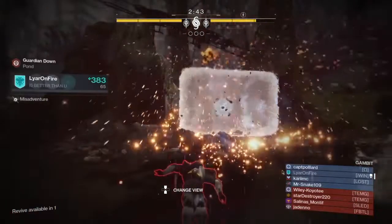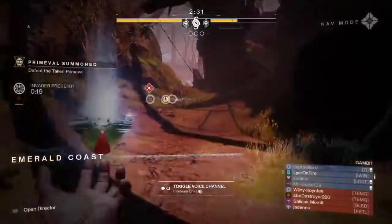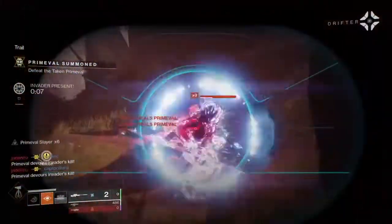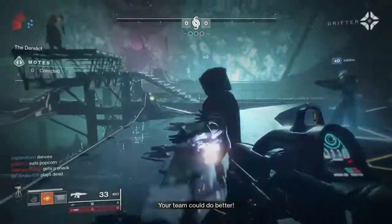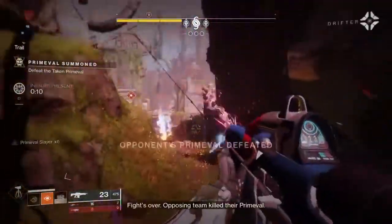Moving on to power weapons — the big one you probably expected is Sleeper Simulant. It's decent in both PvP and PvE, but it's amazing in Gambit, similar to Prometheus Lens. It does really well for DPS on the boss, and it's the only weapon in the game that can one-shot Supers during invasion. That said, it's not as overpowered as people think — it's just easy to use. If you hit your shots and out-skill the player you'll probably beat it. I've never actually died to Sleeper Simulant in Gambit.